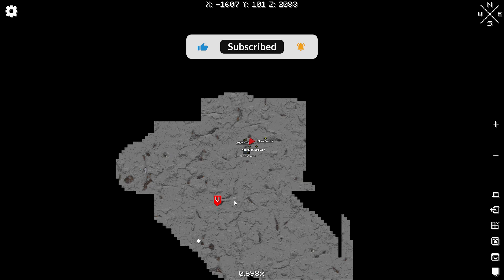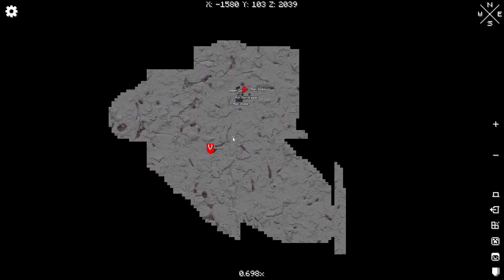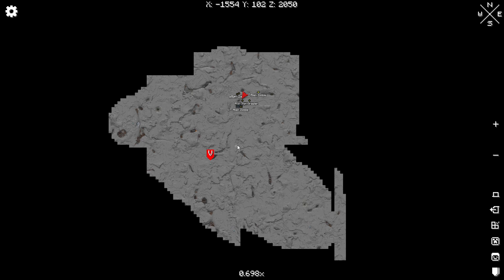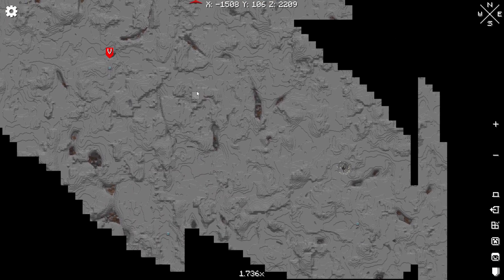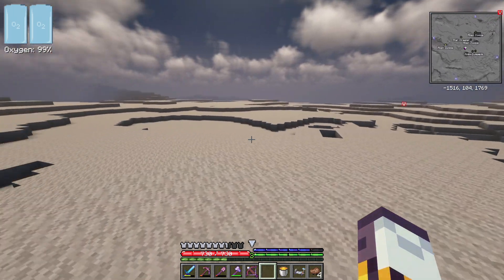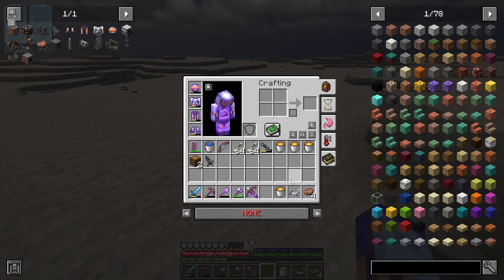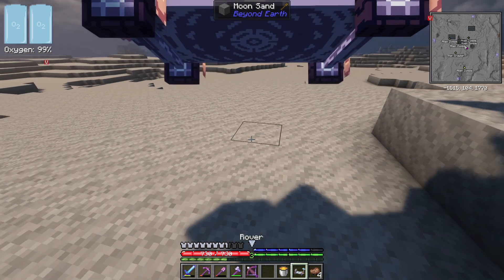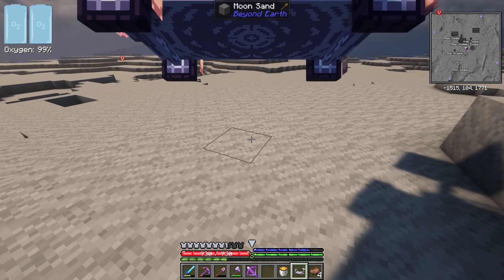I've been exploring the map and I got some Desh, which means I can actually make the tier 2 rocket and it can go to another planet. I need to go to these meteor sites — I think this is one of the best places to go because I know what to expect here. I also made the rover and haven't actually placed it down yet.